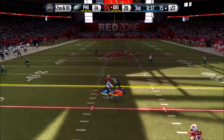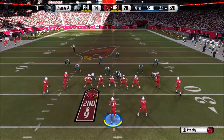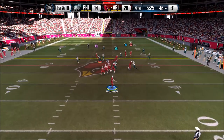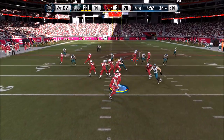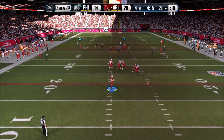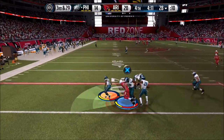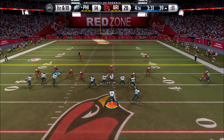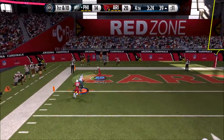He'd always have like three receivers on the right or left side - one on the out route, one on a streak - and I couldn't stop it no matter what. I drop back with Carson Palmer and get sacked twice in a row, so now it's third and 29. I loft it up for Ted Ginn and get picked off. He was out of this game half a quarter ago but now he's back. He rolls out, throws to Cooper, and scores a touchdown.